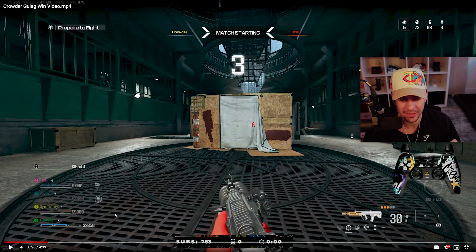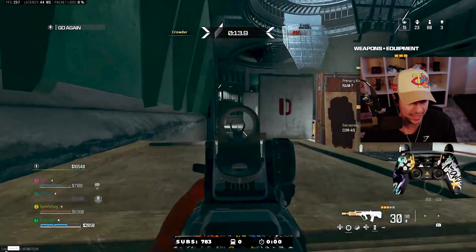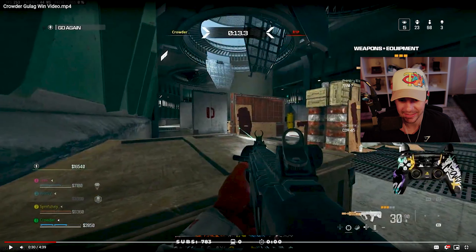Moving on to the next gulag — same variation again. This time instead of going to the double box, I'm going to go to the left single box to show you what it looks like and how much different the angle is. Notice I have the RAM 7 in my hands. If you pause it here, I cannot see if someone crosses to my right. Going through the back right, the water makes movement sluggish and slow. Right now I'm just hoping this guy runs out in the open in front of me.